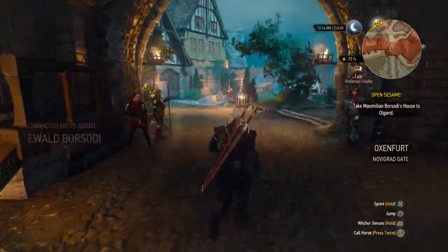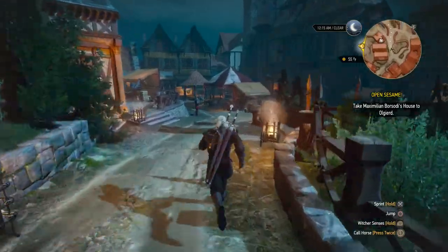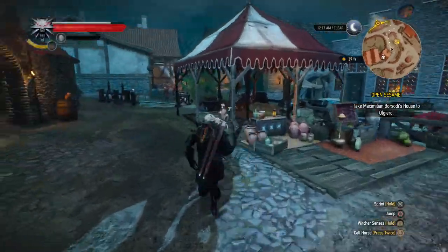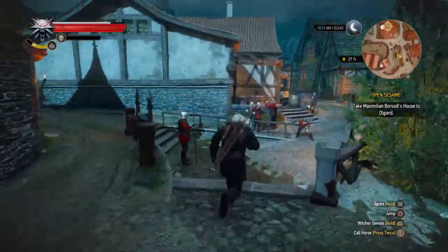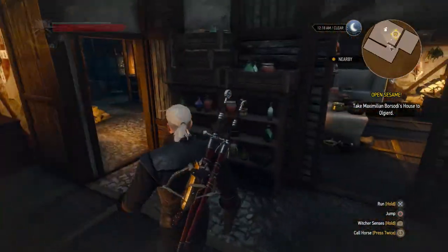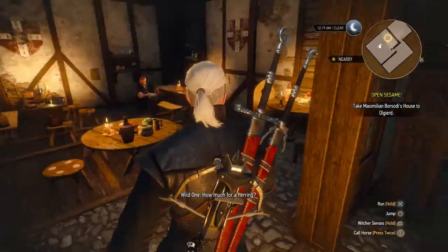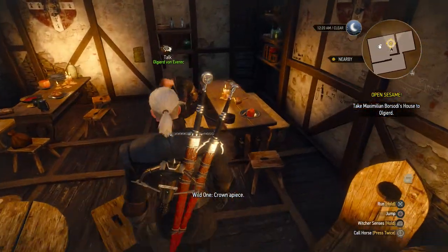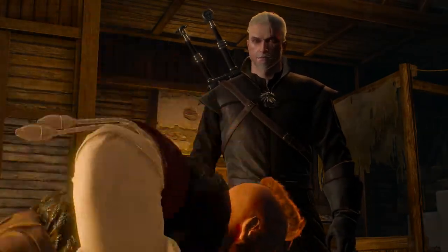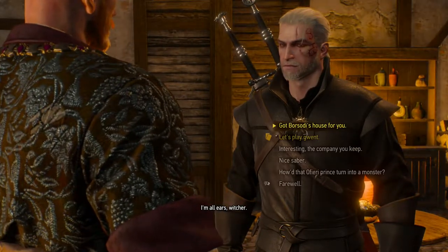Take Maximilian Borsodi's house to Olgierd — he should still be in Oxenfurt. We'll head towards the inn and talk to Olgierd immediately. I hope that doesn't take too long, because otherwise this is going to be a pretty long episode. But hey, we'll deal with that when it comes. And he should be still at the same place, probably. And the wild ones are still here as well. Hello, Olgierd. And now he probably wants to know where the contents of the house are. Got Borsodi's house for you.